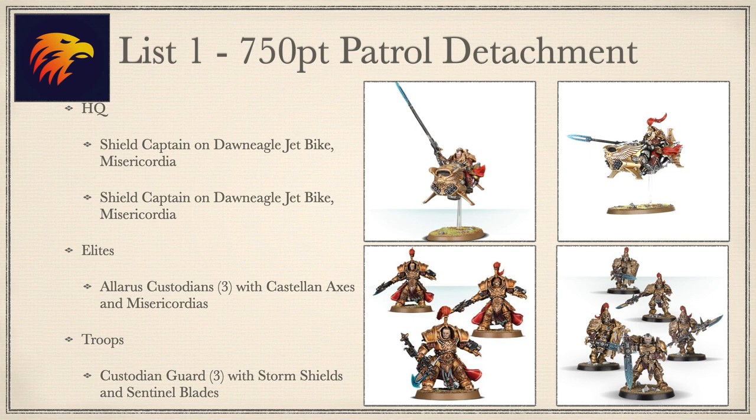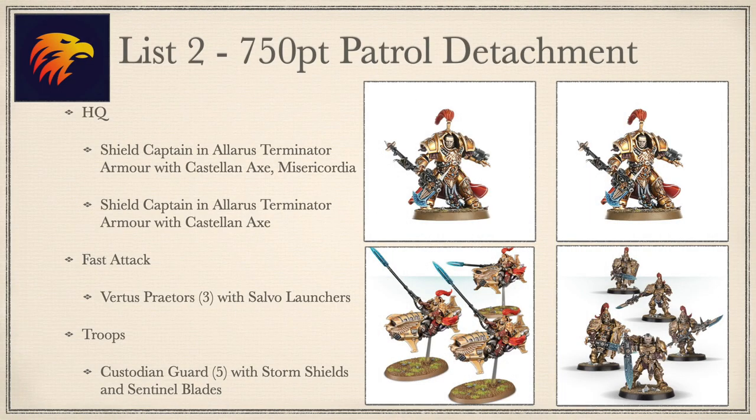List 1 focuses on Shield Captains on jet bikes distracting enemy focus, nipping in to take out screen units or tanks, while Allarus Custodians teleport in from turn 2 or 3 to go after key threats or the Warlord. The Custodian Guard move up the middle in their most armoured variant, drawing and soaking up firepower. List 2 has your 5-man Custodian Guard wall running up the board to draw focus away from the Vertus Praetors and Shield Captains, who nip in and out to take enemy vehicles. Shield Captains teleport in to take out the Warlord, soak firepower using Allarus Stratagems, or deep strike to secure objectives.